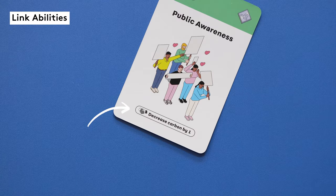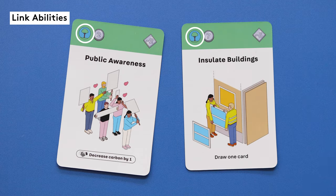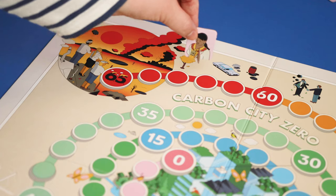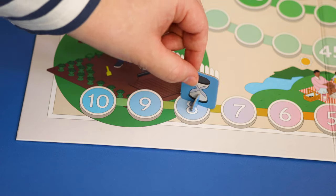Some cards may have link abilities, indicated by the handshake icon — for example, decrease carbon by 1. These can only be used if you have another card of the same sector, which can be seen in the top left of each card. Then you'll adjust the carbon level: add up the silver carbon symbols on your cards in play and add or subtract any bonuses granted by link abilities. If the carbon level reaches or exceeds 65 at the end of a player's turn, move the hourglass one space down on the time tracker.